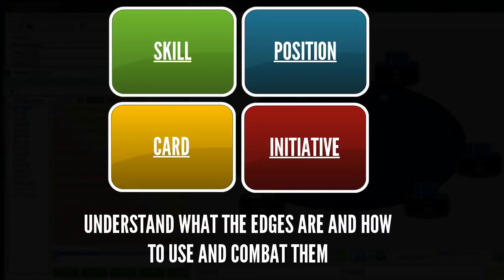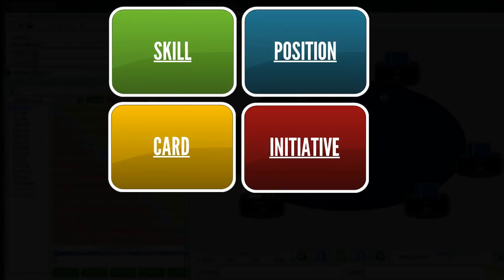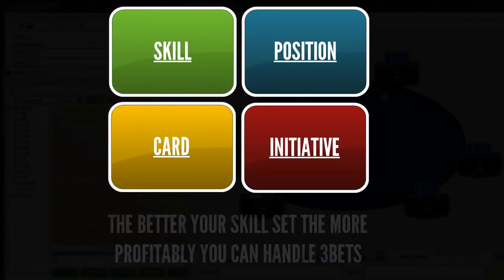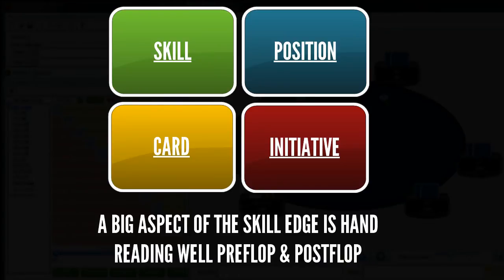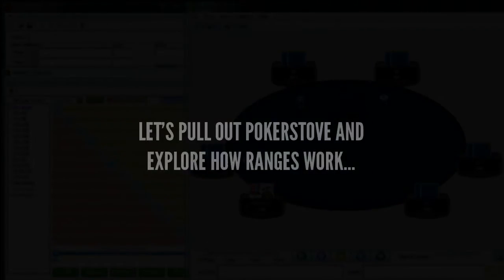Unfortunately, when a player three bets us, they've taken the initiative edge from us. We can always reclaim that initiative edge by four betting ourselves, and we'll obviously talk about that in this video. But we need to focus on the other three edges as well: skill, position, and card edge. The big goal of this video is to improve your skill edge so you can handle three bets with more confidence and knowledge, rather than playing an expensive guessing game. A lot of that skill is going to come from hand reading, understanding how your hand performs against a range, and creating profitable plans against that range. So let's pull out Poker Stove and talk about ranges.